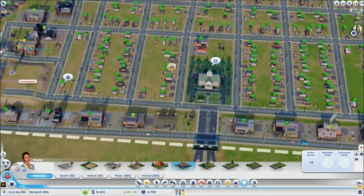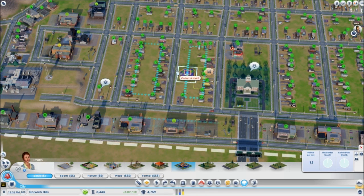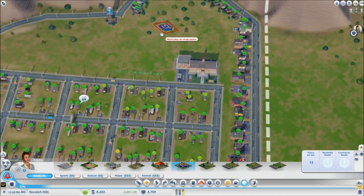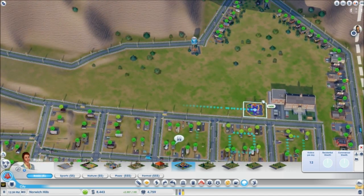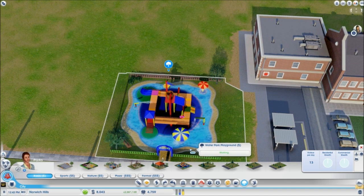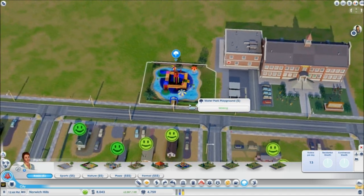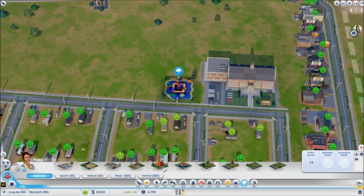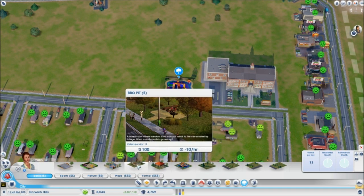Where can we put this bad boy? Let's put a water park right here. It's going to knock out some homes there. How about right next to the school? Oh, look at that — that's going to attract some attention. That'll work. What else we got? Barbecue pavilion, barbecue pit.